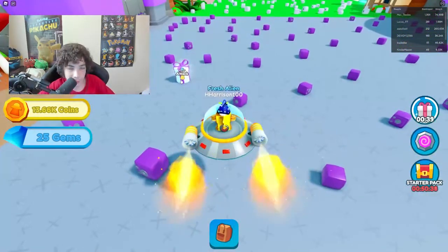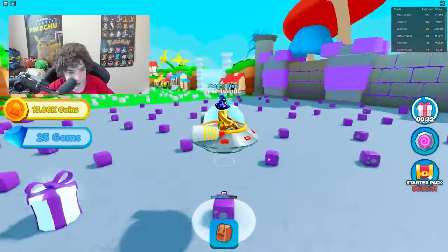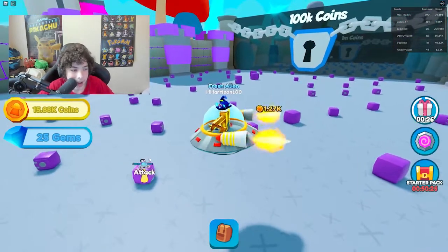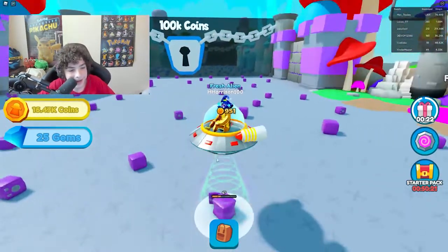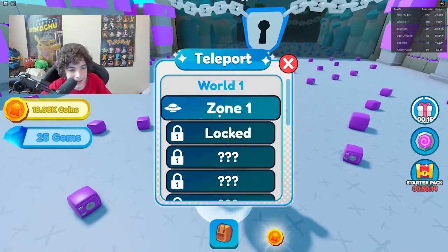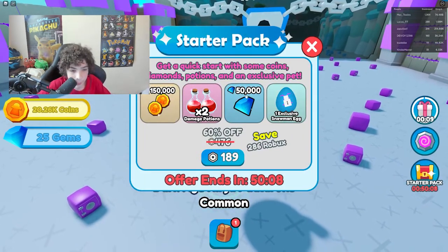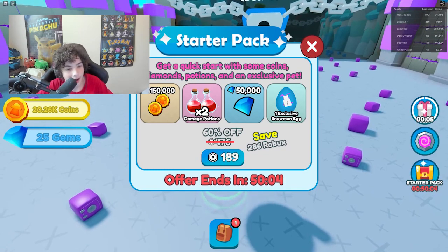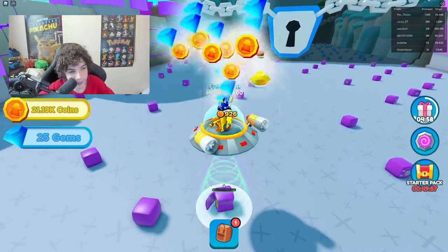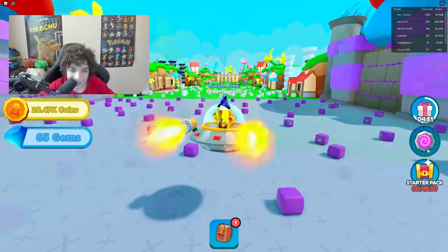There's a present on the map but it'd take too long to break. We need 25,000 coins to upgrade our beam. There's a teleport here, and also a starter pack for 189 Robux — I'm not gonna buy that. We got another gem and a free gift with coins and diamonds. Now we can buy the next beam!